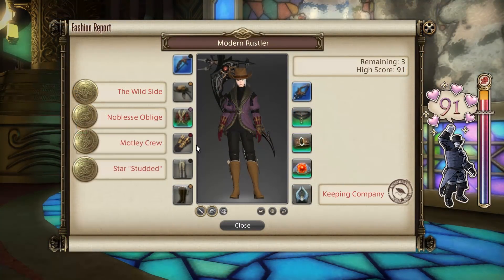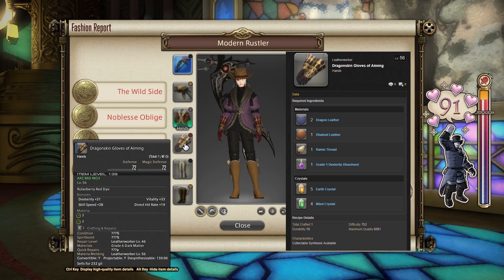For hands, I used the Dragonskin Gloves of Aiming, which you can buy from a vendor in Ishgard on the Jeweled Grosier, or crafted as a basic level 56 Leatherworker recipe. I dyed these Roland Berry Red dye.